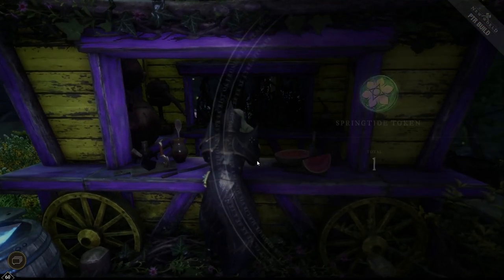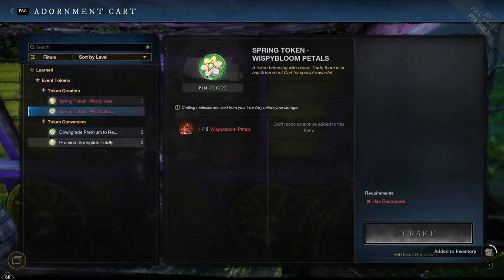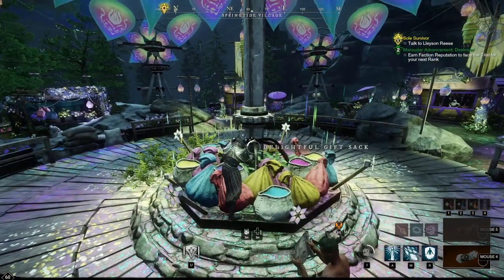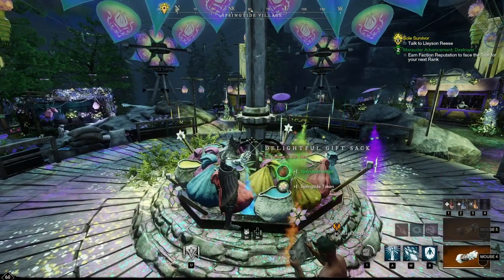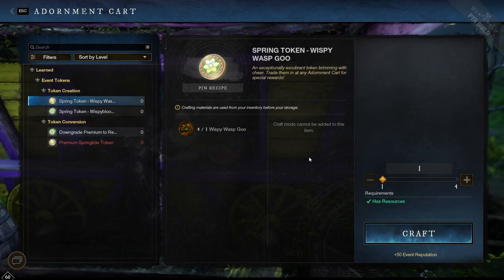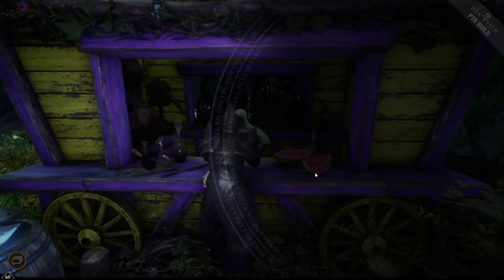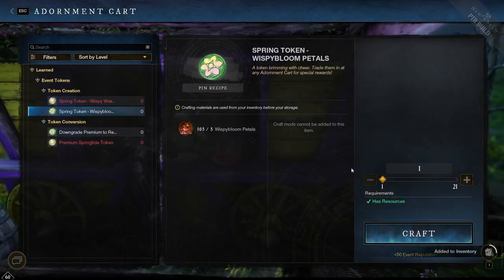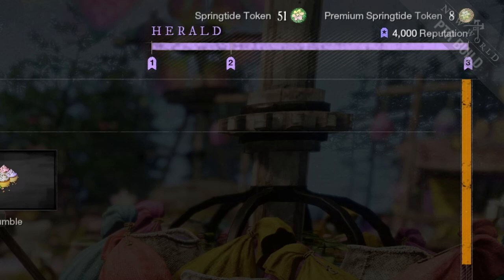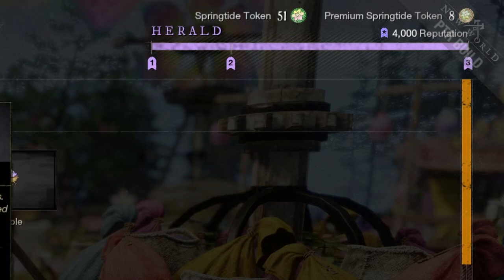In order to exchange these tokens for rewards, you also need to build reputation for the event, but that is a very quick process. Each of the gift piles in the event areas gives you 50 reputation, and fairly certain the same is true for looting gift piles in towns. Along with that, any conversions made — either trading the goo or the petals in the shop — will always give you 50 reputation per conversion. With the event capping out at 4,000 reputation, I was able to reach that by playing casually for two days, and in that time I was able to get 10 premium tokens, which is as much as one of the premium skins from the event.